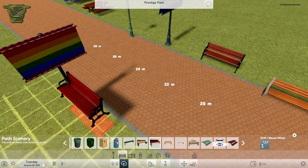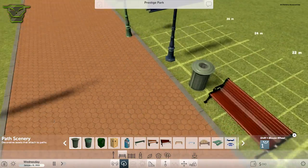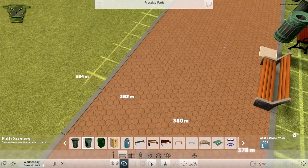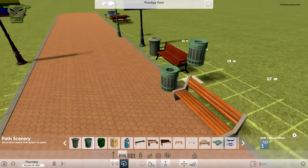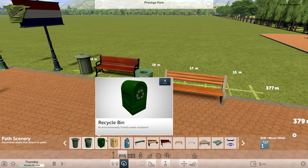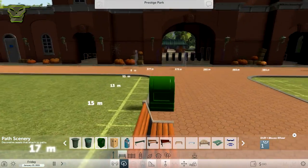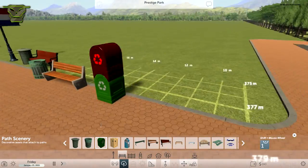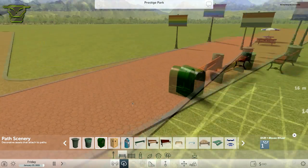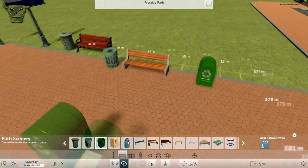Moving on, we have these recycle bins and trash cans and they look very nice — very theme-park-ish, these are the ones you'd normally find in a theme park. Together with these, some are more Disney or Efteling-like, and I think they look great. You also have the sci-fi recycle bin, the wooden trash can, and one that looks like those underground container ones you empty with a truck.